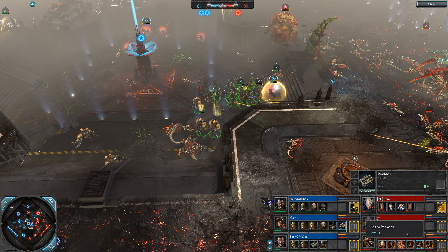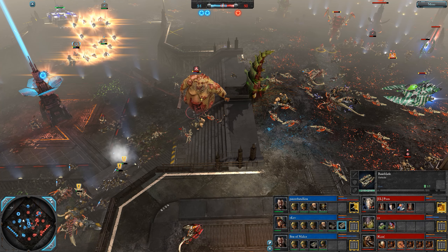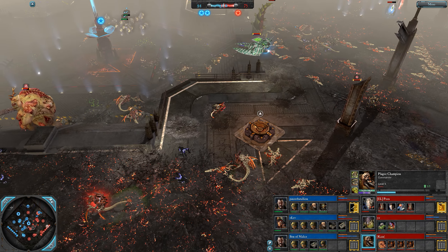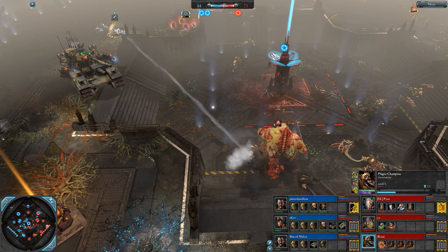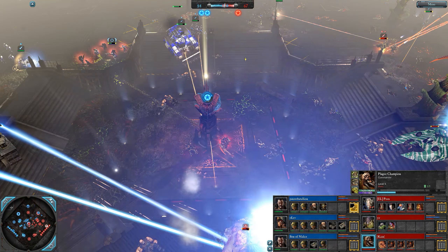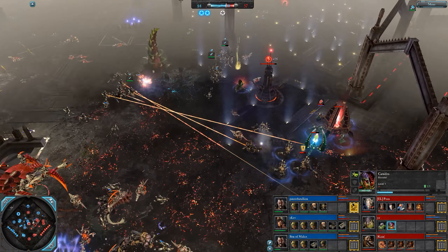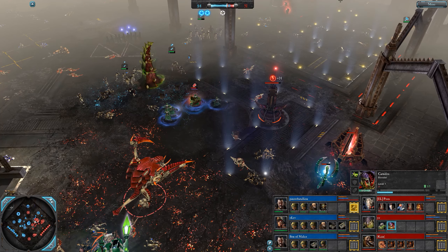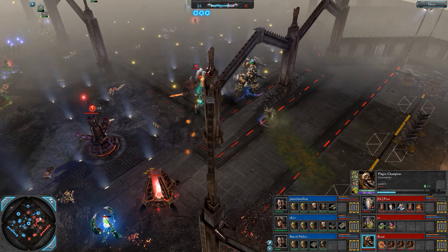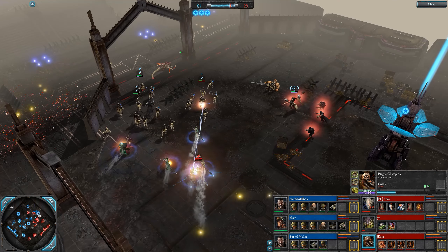VPs are evened up — blue team still have a Baneblade, they have some big armies, and YZ doesn't. The Plague Champion could at least get a decap on the mid, but Kane seems to be forgetting about his units a lot. Lascannon getting shots on the Great Unclean One. Blue team not resting in the mid — they're pushing all areas of the map trying to keep the red team busy, and it's working. They're going to get a triple cap here. 84 to 47.